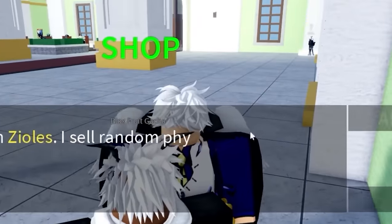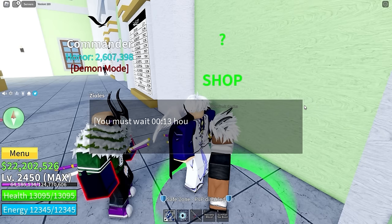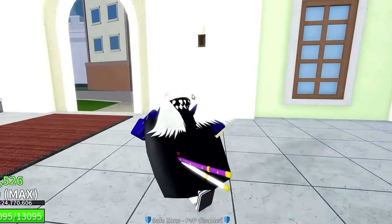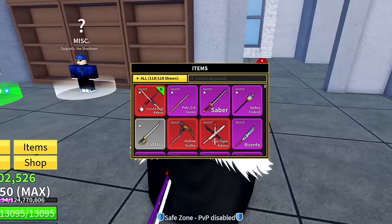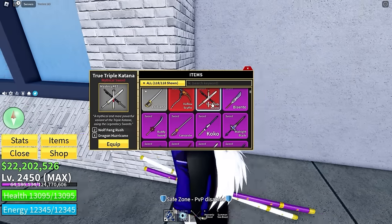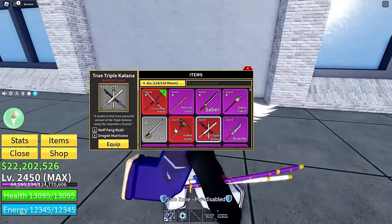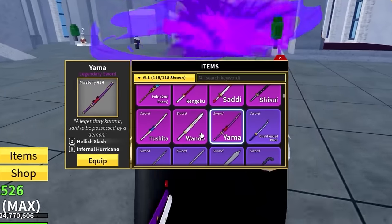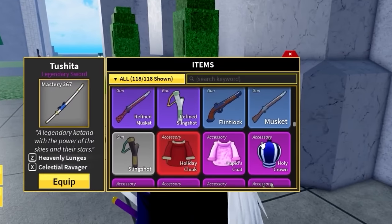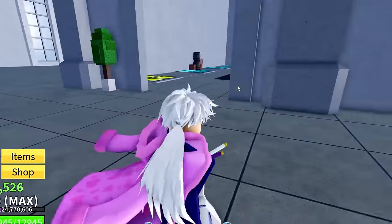I'm going to spin a fruit on his account first — but he already used his fruit spin today, gotta wait 13 minutes. Anyway, let's see what this account has: 22 million dollars, this man is absolutely loaded. He's got the cursed katana, pole V1, saber, spiky bomb, the midnight blade, triple nipple katana, hollow scythe, buddy sword, cavender — and his crystal is level 600. He also has the yama sword at level 400 and wando at 394.